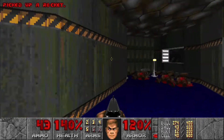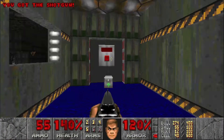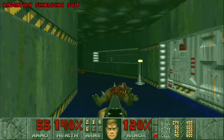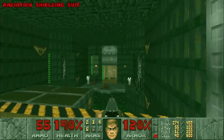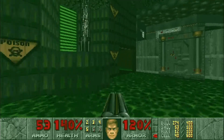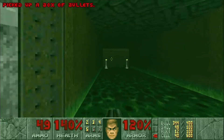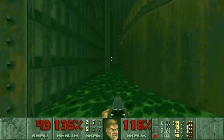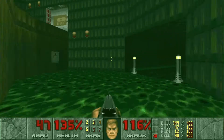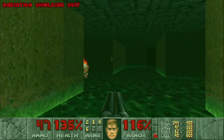Alright, let's head inside here. Grab some ammo. Won't grab the Berserk, just in case I need it later. Hit this switch right here to lower some bars down in the nukage. So we're gonna grab a rad suit, and then we're gonna jump down, take out a couple of Spectres here. Take out those two Shotgunners, and then head back here. Let's grab another rad suit and then head over here.